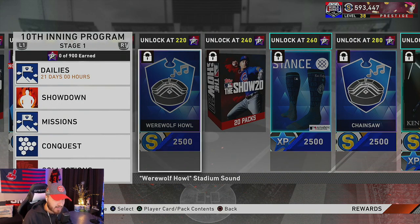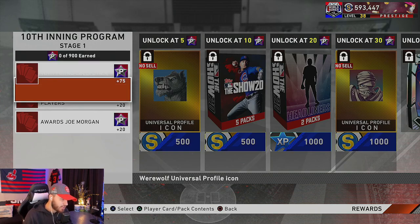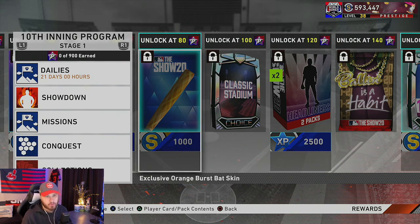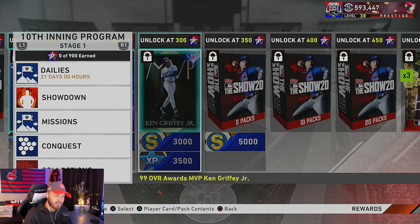At 300 stars you're getting Ken Griffey Jr. You've got the 10th Inning conquest map, the collections — Joe Morgan gives you 20 points — your missions, and the 10th Inning showdown. That's pretty much going to do it. I hope this video helped — a deep dive into today's content drop. We got 99 Griffey, 99 Seager, 99 Andrew Miller, so much fire content. Look out for debut videos including the Griffey debut. Appreciate you guys watching — go get that 10th Inning Program grinded out. Peace!